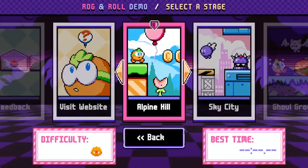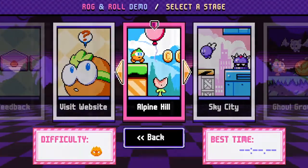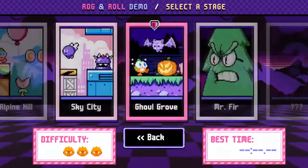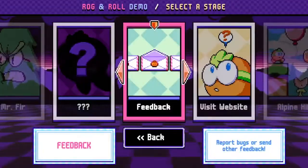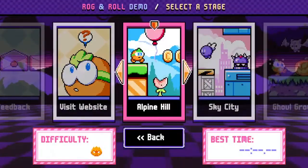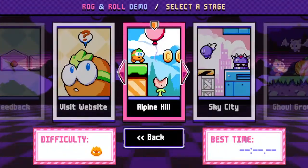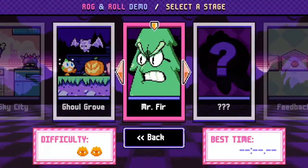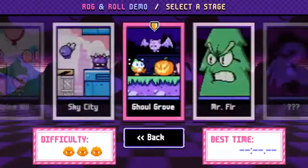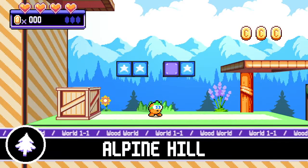So let's jump in and see what we got. We've got Alpine Hill, Sky City, Ghoul Grove, and it looks like Mr. Fur — a few things we could check out. Let's jump into Alpine Hill. It looks like there's easy, medium, hard, and then medium difficulty for Mr. Fur. So let's check out Alpine Hill and see what it is.